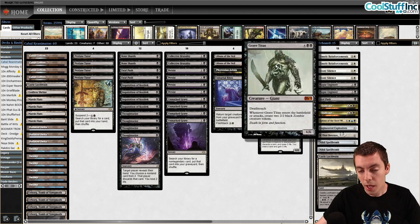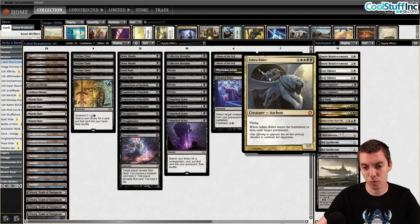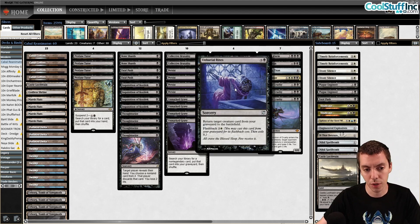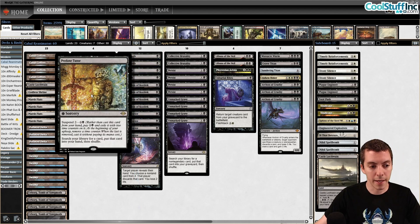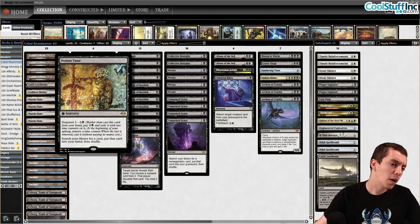Ashen Rider handles things like Ensnaring Bridge and Leyline of the Void. We have a very light splash for one main deck Unburial Rites so you can Unmarked Grave for a reanimation spell. One of the more exciting cards in the deck is Profane Tutor — usually the suspend, no-mana-cost cards feel more like combo cards like Lotus Bloom or Hypergenesis, but Profane Tutor is pretty awesome. You suspend it on turn two and it goes off on turn four.